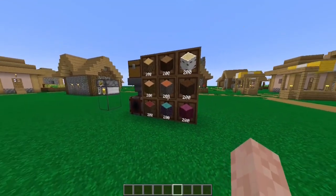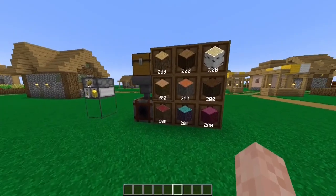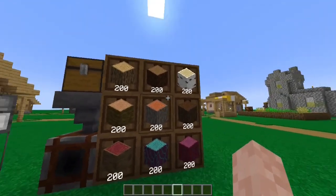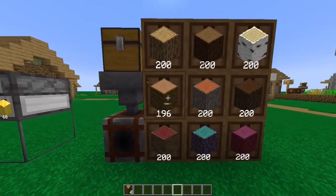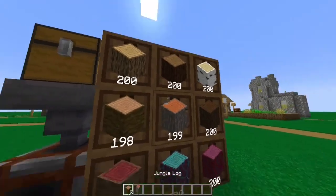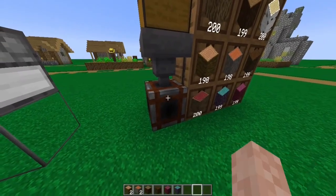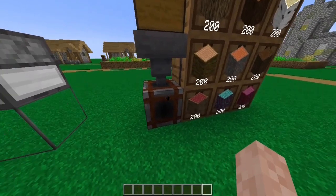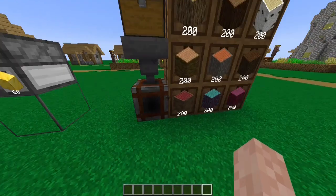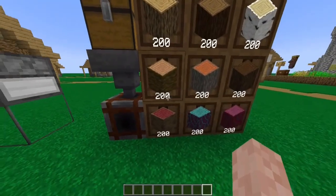I'm going to use this mod called Extended Drawers by Matthew Dragon to demonstrate what kind of functionality we're trying to implement in Vanilla. The way the drawers work is you can select whatever you want to have inside your drawers, you can pick items from them and put them back manually, and by double right-clicking a controller block it's going to basically pick up all the items that belong inside these drawers and store them there automatically.